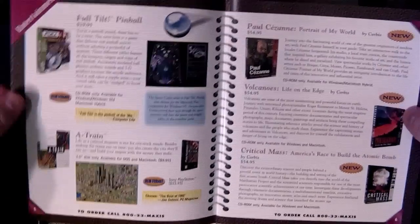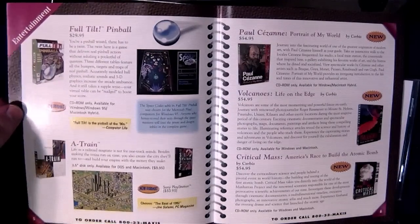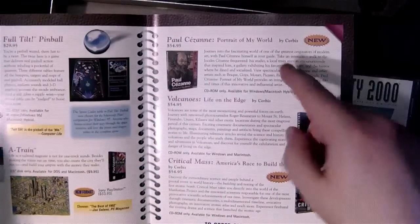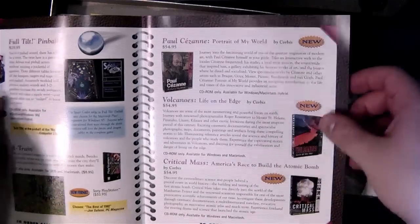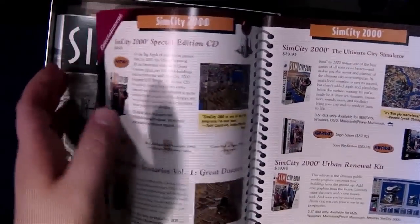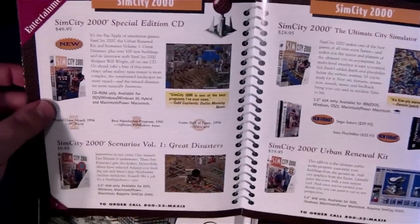Sim Tower — awesome. Sim Isle — don't like that one. Full Tilt Pinball, yeah there's Space Cadet right there, classic pinball game that everybody knows. A-Train — good stuff, and there's a PlayStation release at $53.95 — an intriguing price. Here's some of the stuff that Maxis sold or distributed but wasn't actually by them — Paul Cezanne artwork, Volcanoes, Critical Mass. Redshift 2 was another one they sold, and I actually have Redshift 2 because of this catalog — ended up buying it.